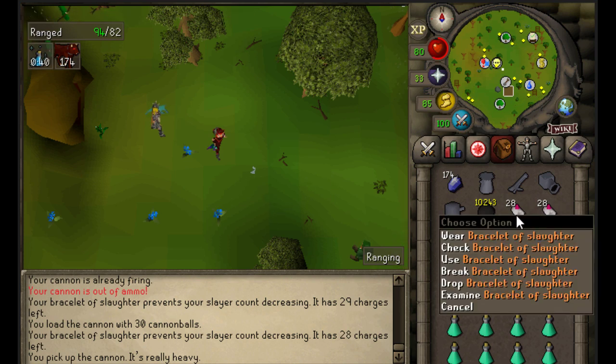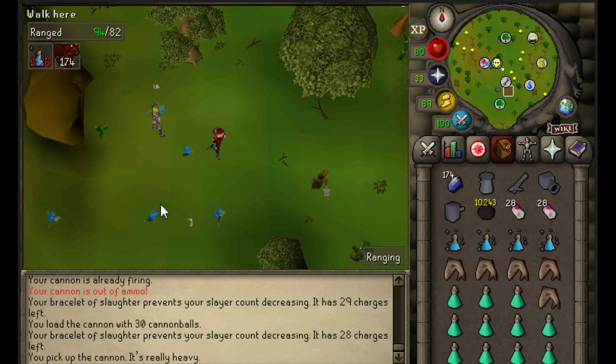I bring bracelets of slaughter, and these bracelets help you stay there longer. Sometimes when you kill a hellhound it doesn't count towards your slayer task, so you get to kill more of them for more experience.